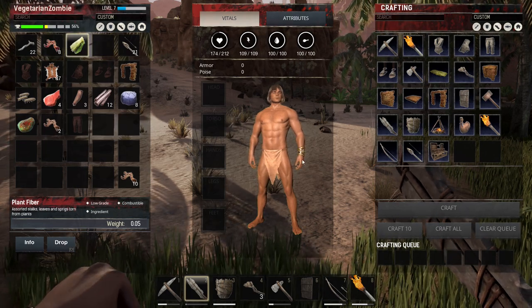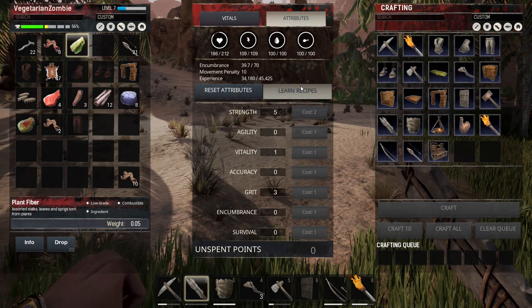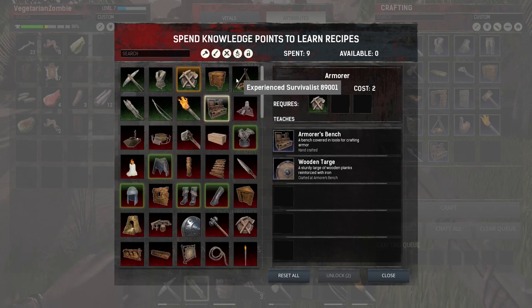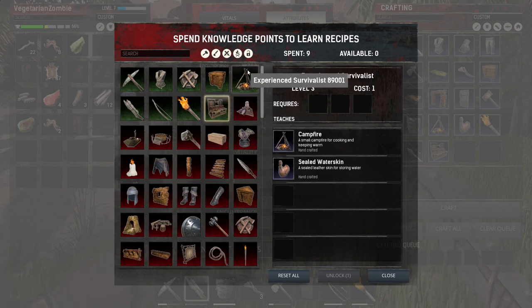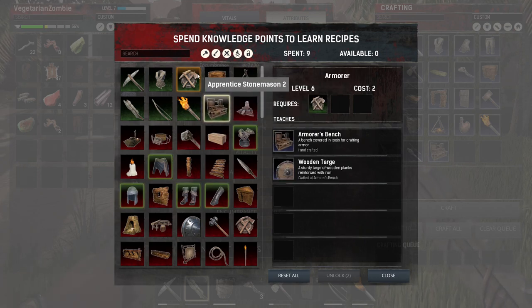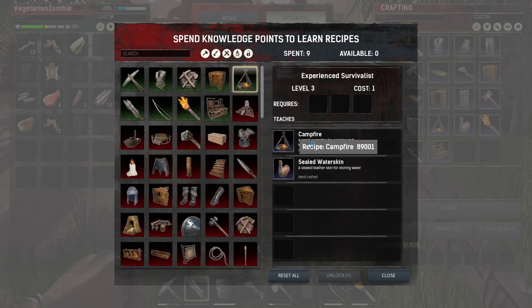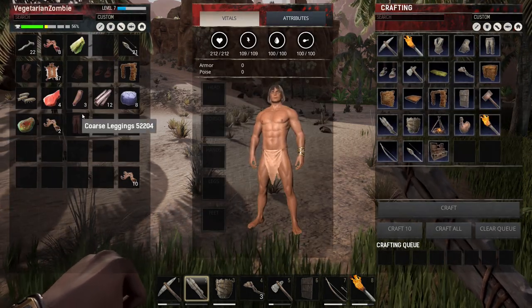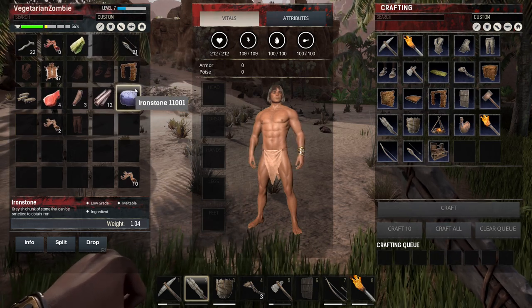All right, one thing I did notice — if we go over to our tributes, let's go to recipes. I think there may be a reset button. We already have a fire, so we don't need this fire to make the armorer. Does this require the survivalist? Let's make our sealed water skin, then reset our skills. Because I don't want to spend the rest of the episode just killing things randomly — I like to kill things with purpose and intent.